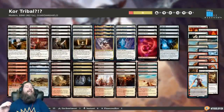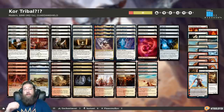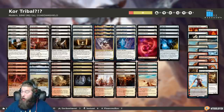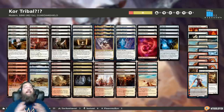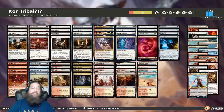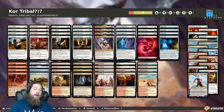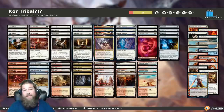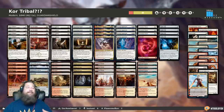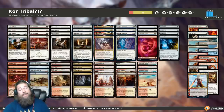Hey, hello everyone. It's Seth, probably better known as Saffron Olive. And it's time for another edition of Much Abrew About Nothing. Who are we playing a janky tribe with this week? We are heading to Modern to play Kor Tribal. That's right, Kor Tribal in Modern.